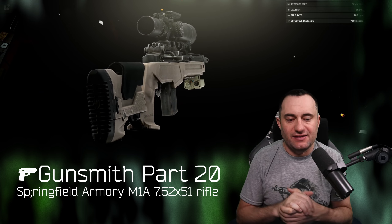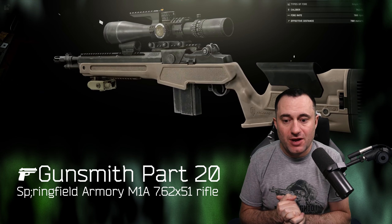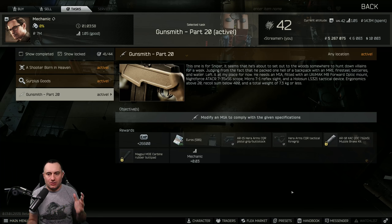Hey everyone, welcome back to the gunsmith series. We're on part 20, the M1A. This is a carryover from the old gunsmith series, but it's here nonetheless. It's important because it unlocks the Magpul MOE carbine rubber butt pad and some other stuff, so let's get into it so you can get those parts.